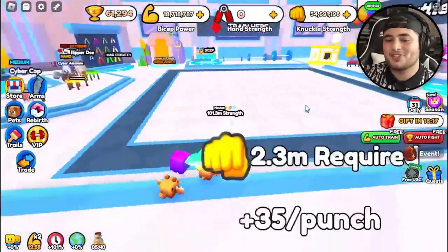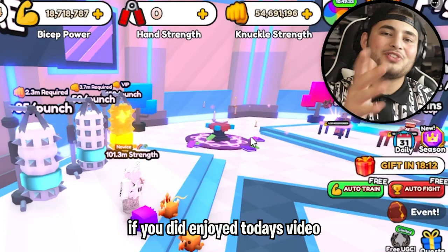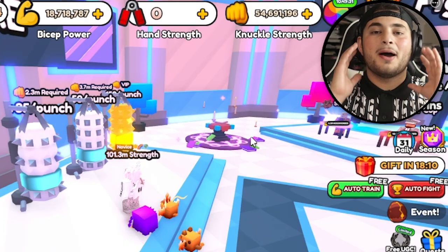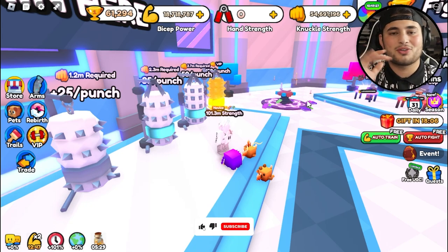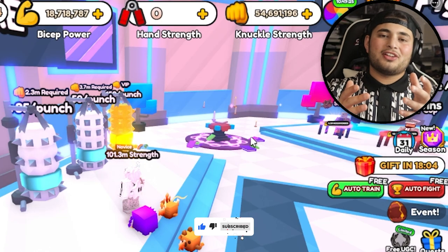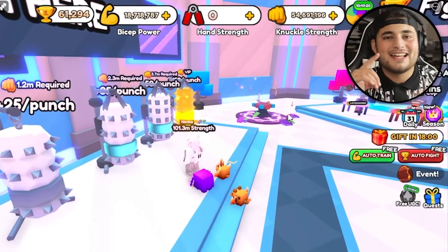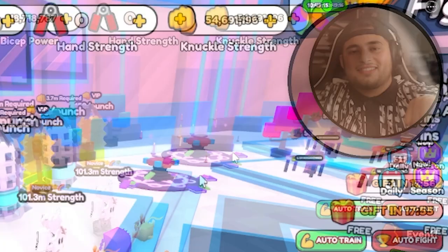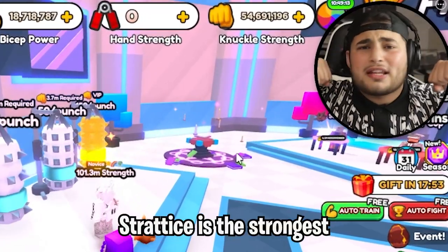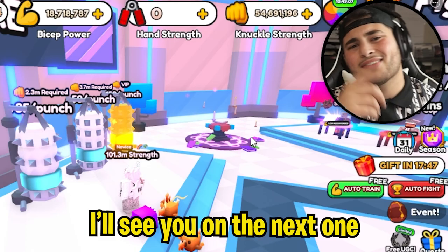Oh my god, 81,000 — this is too easy. How much do we need for the next one? A billion — 400 million is what it says, but we'll probably need about 600 million. At this point we're just printing strength straight. All right guys, I think we've done too much for one video. Thank you so much for watching — if you enjoyed today's video and want to see part two of Arm Wrestle Simulator, crush the like button, subscribe, and I'll see you on the next one. Stratus is the strongest!